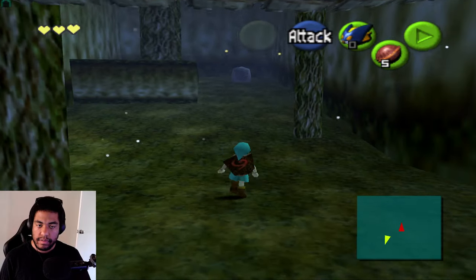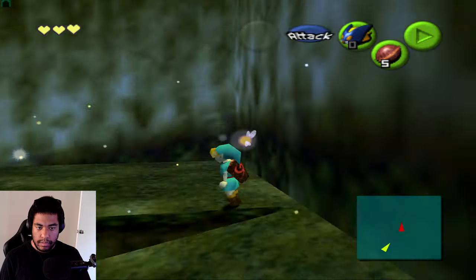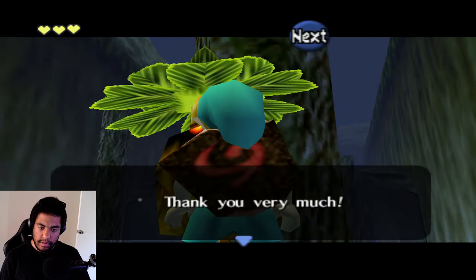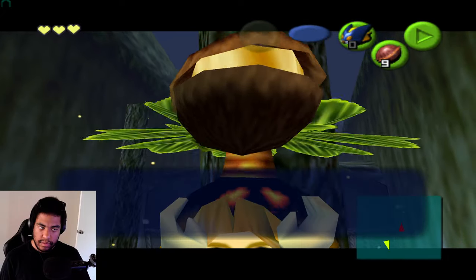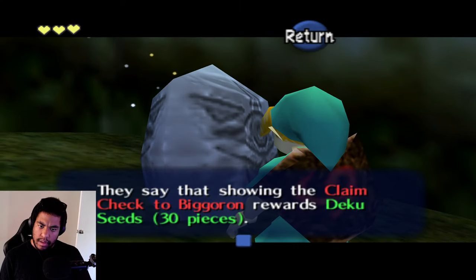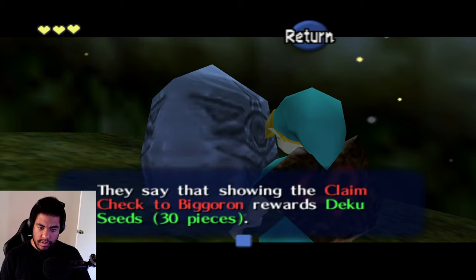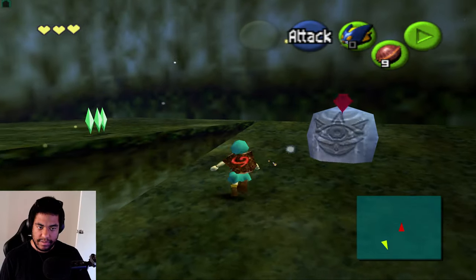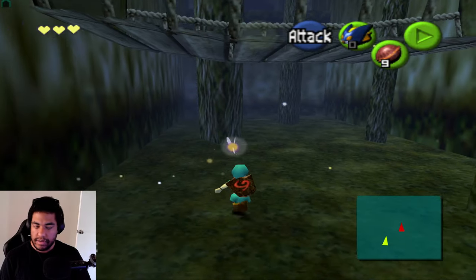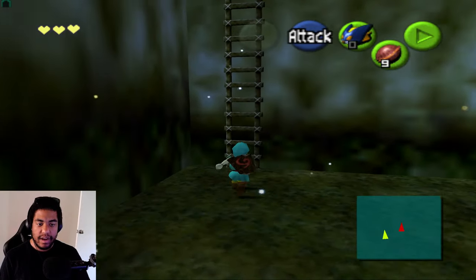There's a stone here. A serious item gives 10 rupees and more nuts. Another gossip stone reveals that showing the Claim Check to Big Goron rewards seeds — not the upgrade bag — just seeds. That's unfortunate.